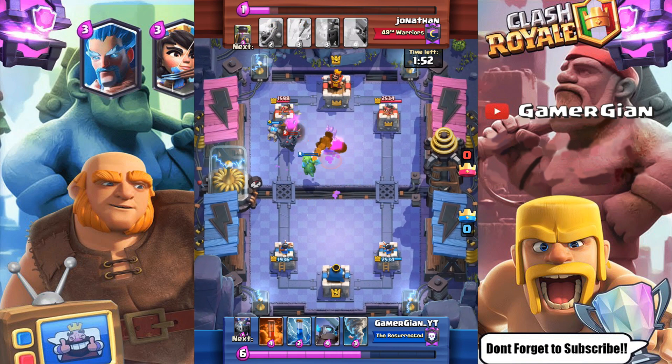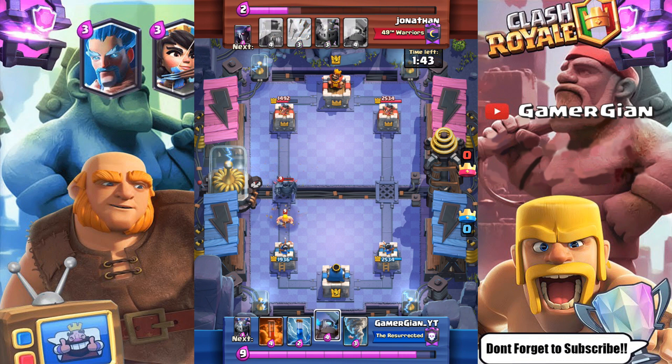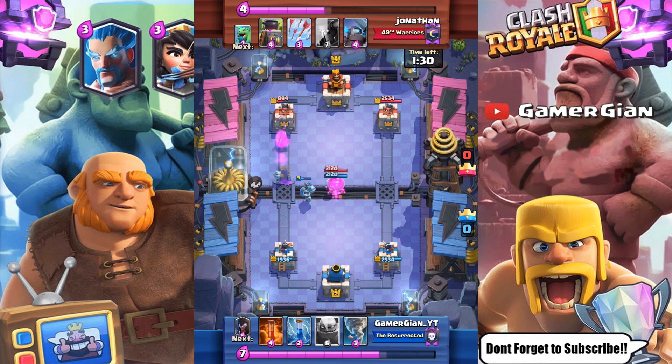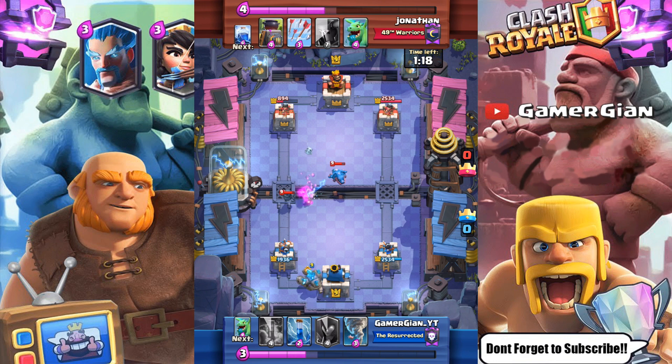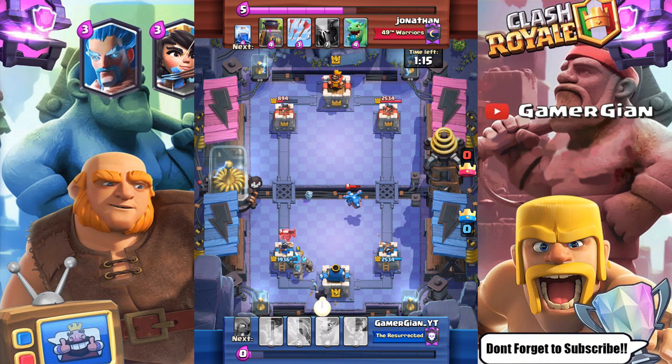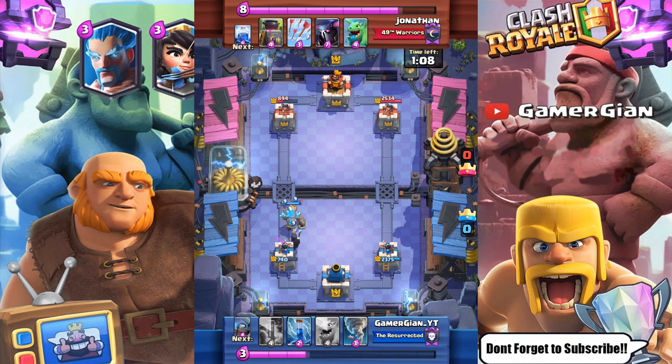The lightning did do a number on us right there, took us down really bad, but we took out 1,400 damage on the tower — got it down to 1,400. We still look pretty good. We have a full-health mini PEKKA. They drop a baby minion for defense, and the mini PEKKA still gets one hit off. Now at the capsule, I didn't have much to do, so I just said I'll slow play — put a golem in the back and eat the damage with the mini PEKKA, because I know I can have a huge counter push off of it.